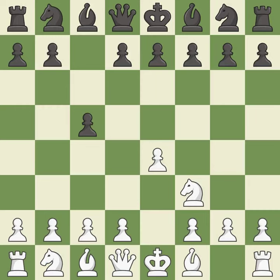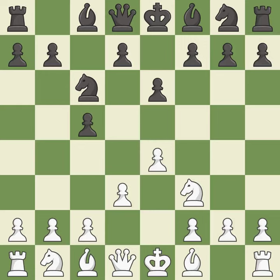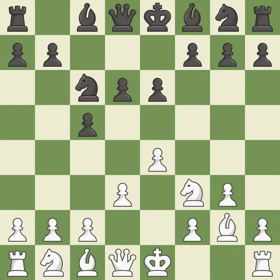E6 creates an opening for the dark-squared bishop and opens a new diagonal for the queen. The bishop is ready to be developed to an active square. This develops a knight off its starting square, getting it into the action. This prepares the bishop for development, then develops the bishop and gives it scope on the long diagonal.